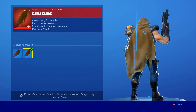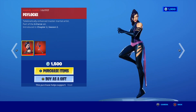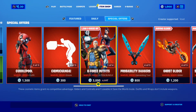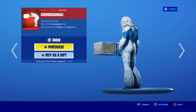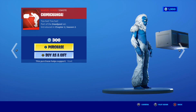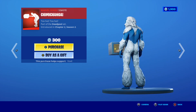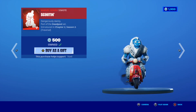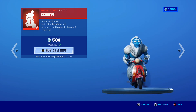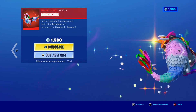Moving along, we also have the Cyclops skin and the Domino skin in the shop. The Chimichanga emote is back — I love that emote so much. Imagine you're in the middle of a match and you just whip out your microwave and start cooking some food! The Scootin emote is also back — a funny traversal emote where you can literally traverse the map on a bike. And of course the Dragon Coin glider is in the shop as well.